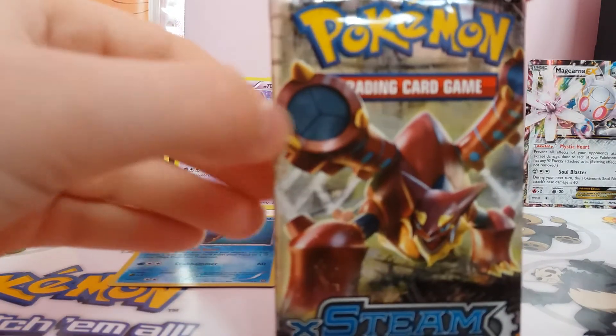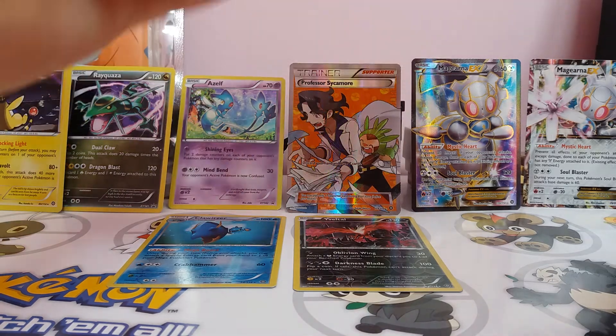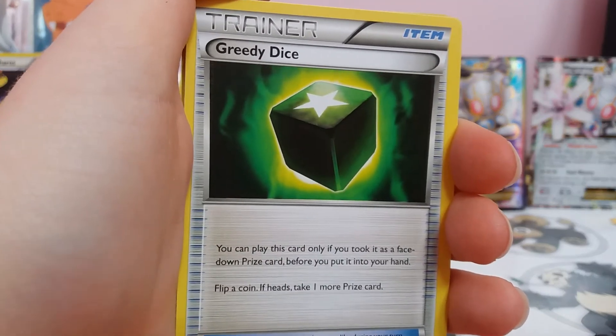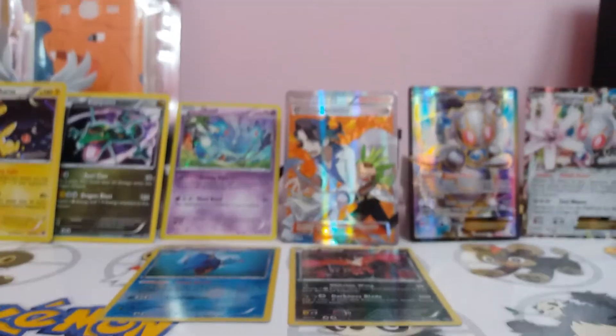Now I've got the Volcanion one. Opened that really weirdly. The first card in this is a Greedy Dice. Getting attacked by wrappers, and the camera was just knocked.